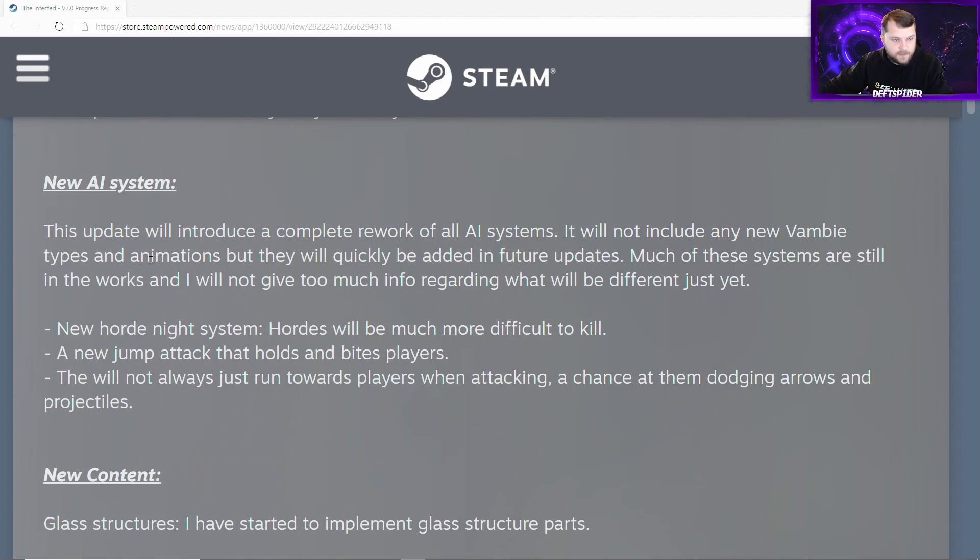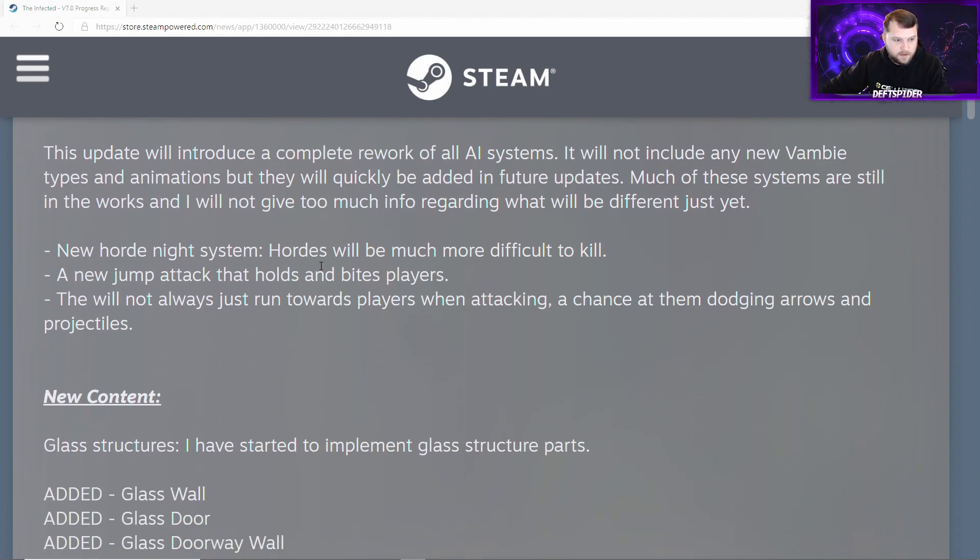First thing mentioned is the new AI system. This update will introduce a complete rework of all AI systems. It will not include any new zombie types and animations, but they will quickly be added in future updates. Much of these systems are still in the works and he will not give too much info regarding what will be different just yet.